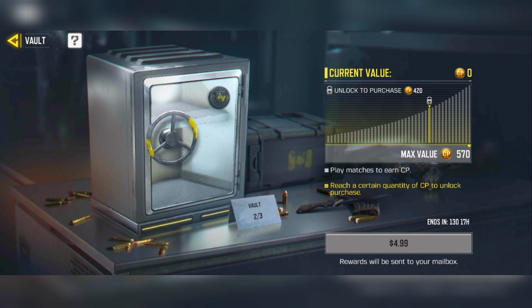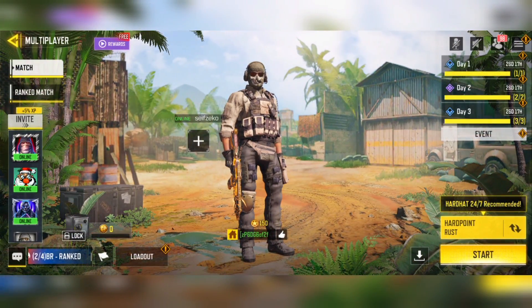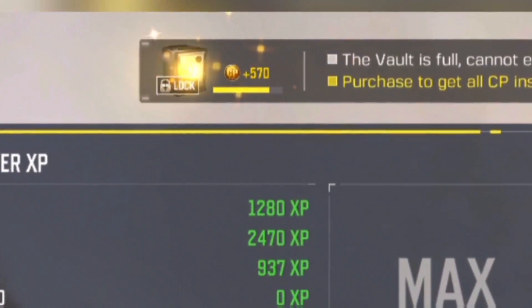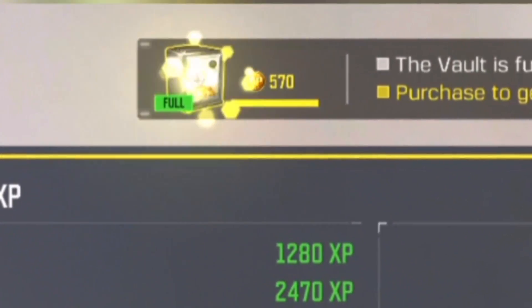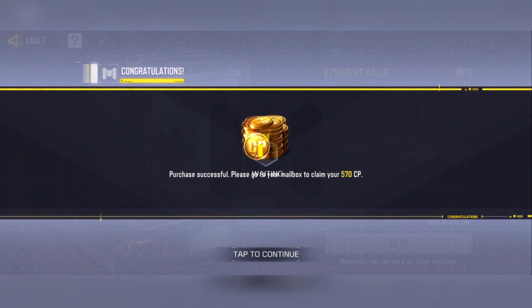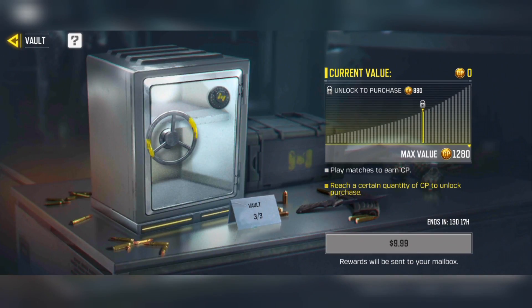On the second vault, the current value starts at zero card points again, the unlock-to-purchase threshold is 420 card points, and the max value is 570 card points for a price of $5. Again, play the game to fill it up — one hardpoint game was enough to max out the second vault, so you can buy 570 card points for $5.